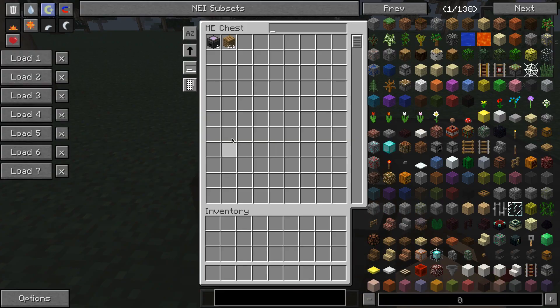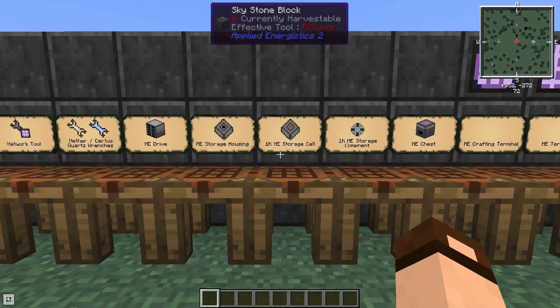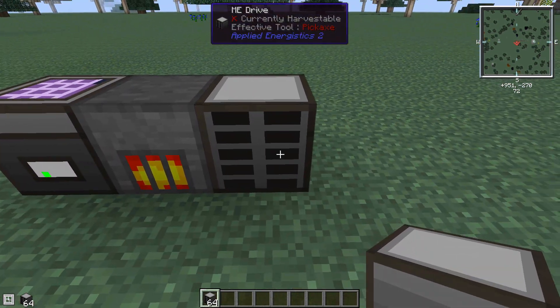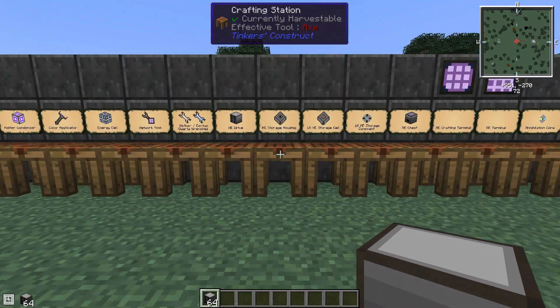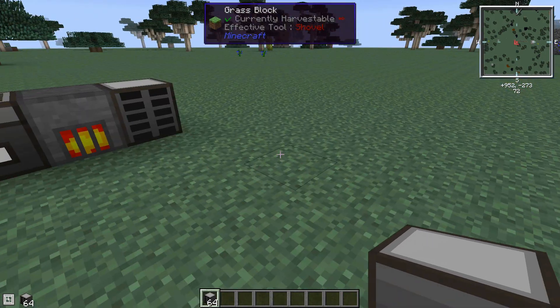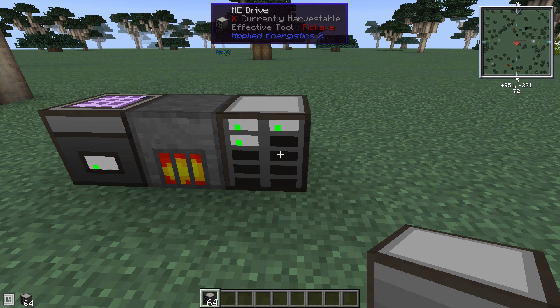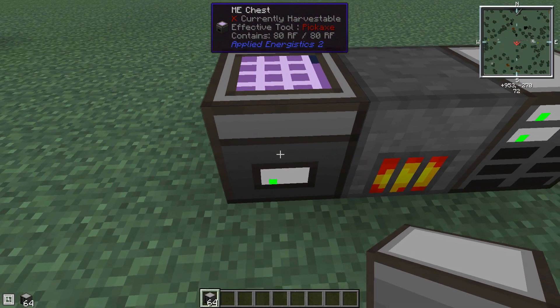Let's skip over the ME chest design and go to the ME drive. An ME drive takes two engineering processors, some cable and iron, and gives you an empty drive that can hold up to 10 storage cells. But the drive itself doesn't have a terminal on top — to access what's inside it, you need your terminal connected via cable. The ME chest can only see what's in its own cell; putting two ME chests next to each other, they cannot read each other's contents.